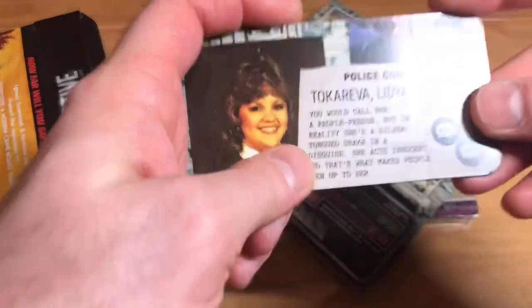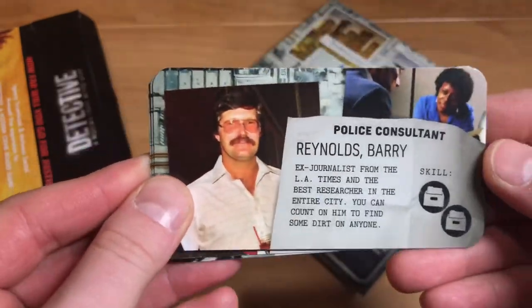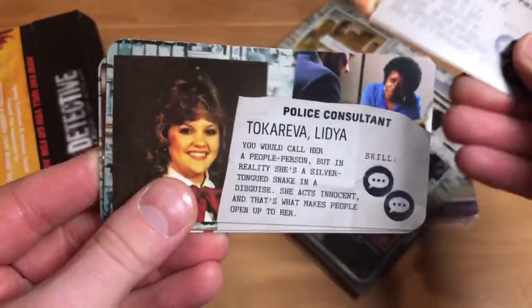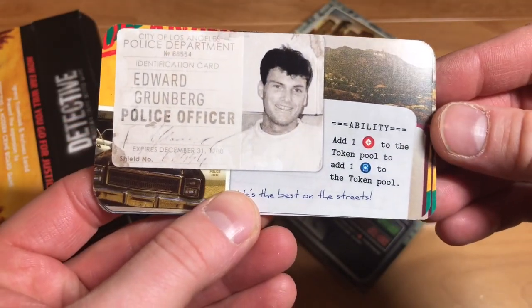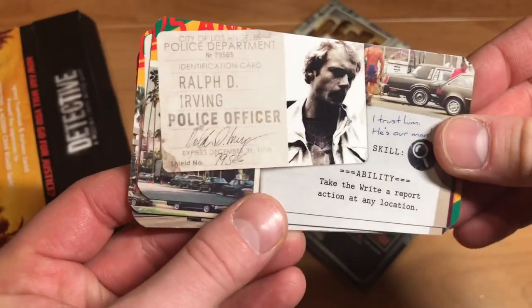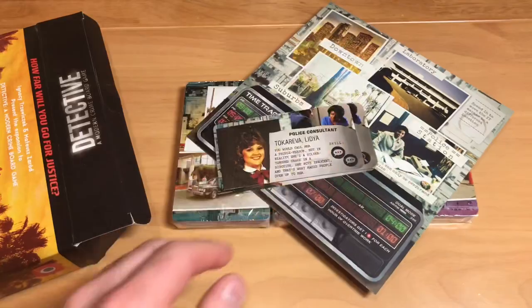These must be our new detectives that we can use. Look at the art on these — they are so good. This looks so much like it's out of the 80s. These are all the different characters we can play, and they all have skills, just like in the base game. They also have a back side where you can add tokens. It looks like Michael Jackson had a Thriller album or something — it's just absolutely monumental.